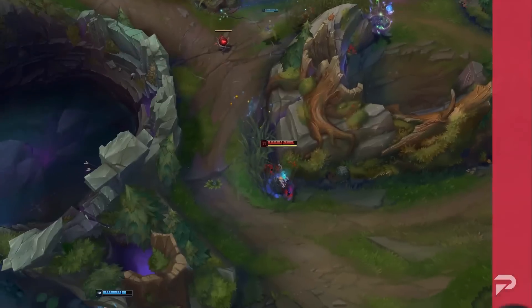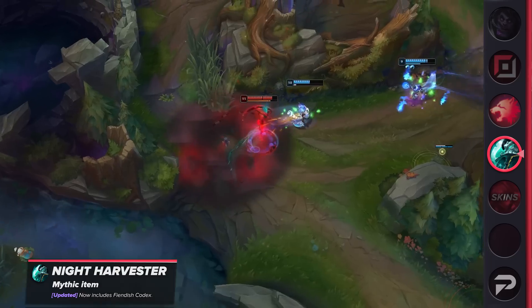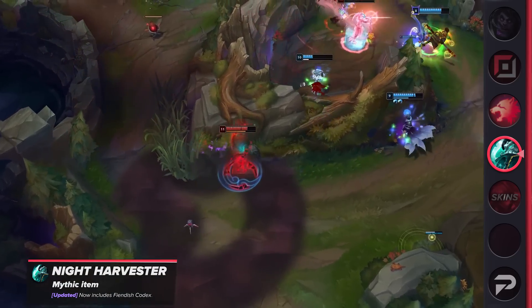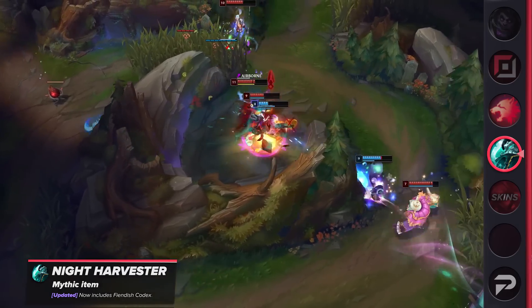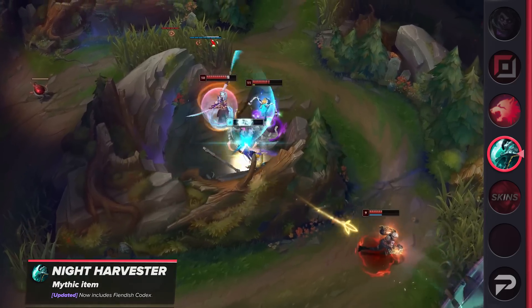Our very first change is for the item Night Harvester. This is going to be a buff, because the item will now include a Blighting Jewel in its recipe. In other words, players will have another purchase they can make on the way to completing the mythic item — notably one that grants them earlier access to bonus ability haste.